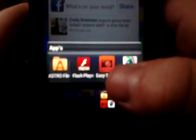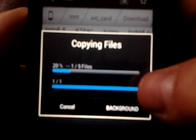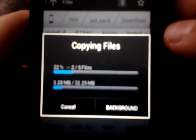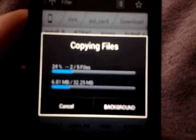Hey guys I'm back. When that's done downloading you're going to want to get a file explorer called Astro File Explorer. Once you have that downloaded, you go into it and find wherever you downloaded the Plague Inc. file. Hold it because it's a zip file and extract it. It's extracting — I'll be right back when that's done.